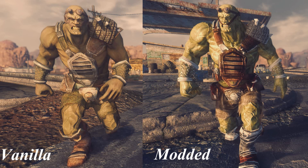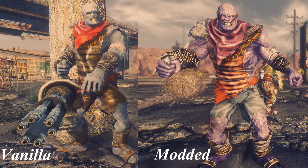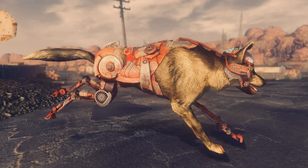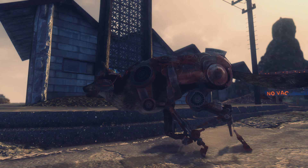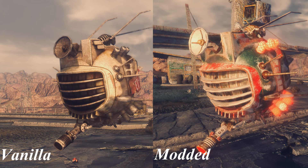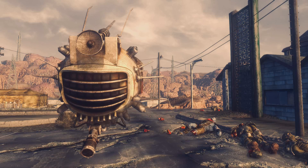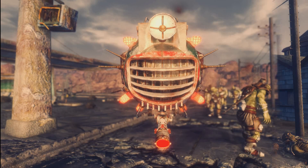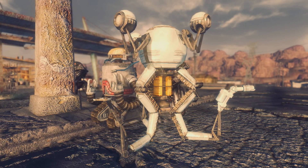Then we've got the Super Mutants pack — I really like that one as well. It includes Brutes, Masters, and Nightkins, and my favorite was probably the Nightkin. Then we've got retextures for Cyber Dogs, which include the ones from DLC and Rex as well, and for ED-E. The author also retextured robots from Old World Blues and Lonesome Road DLCs. But if you don't have any DLCs, you can download a separate version that only includes the vanilla robots. Great mod — I'm definitely looking forward to more from Tao34Rus, and if you don't have a favorite retexture pack yet, I definitely recommend this one.